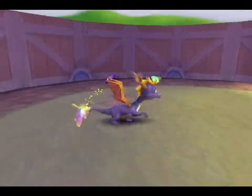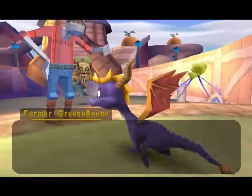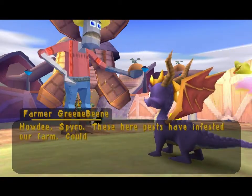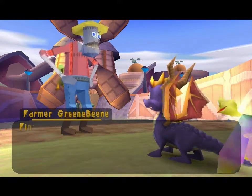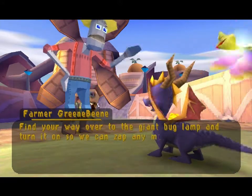Good grief, so the evil wasps are trying to ruin the crops. What's up man? 'Howdy Spyro, these here pests have infested our farm — could you find the time to help us get rid of them? Find your way over to the giant bug lamp and turn it on so we can zap any more invading pests.' Sure, no problem.